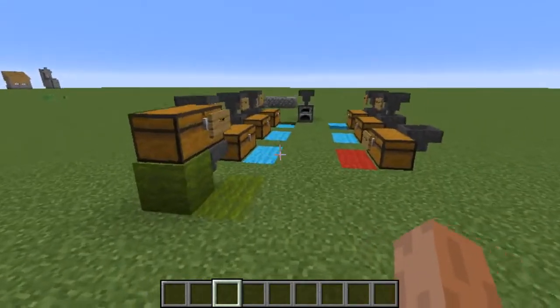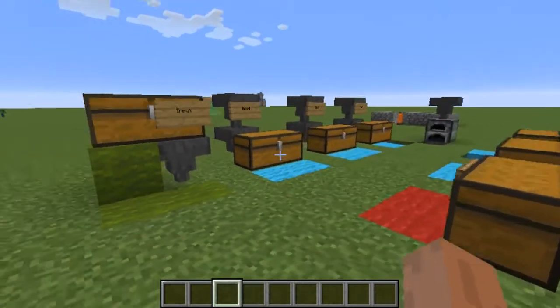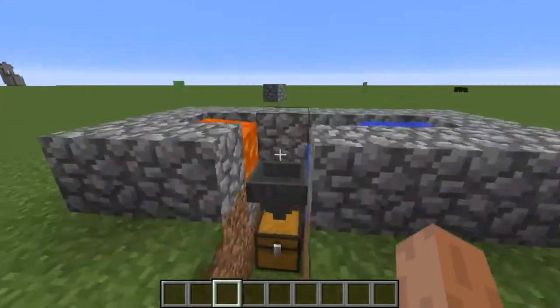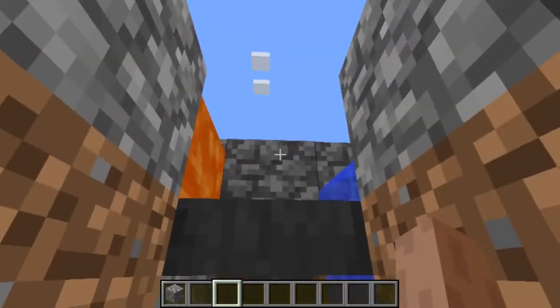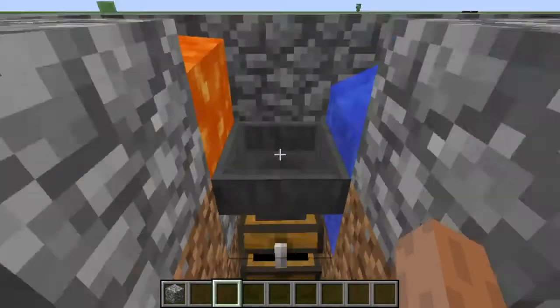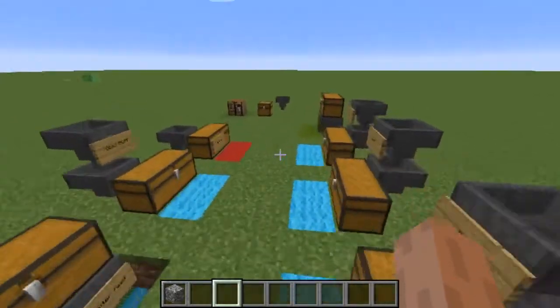It's basically a filter upgrade that adds a spectacular whitelist to hoppers. Shift-click for the whitelist. You can also blacklist, use a speed upgrade, and loads of other stuff. I haven't used any of those other upgrades apart from the Block Breaking upgrade to make myself a cobble gen over here, which is slowly filling a chest with cobble.